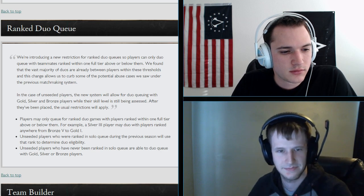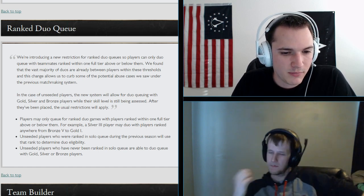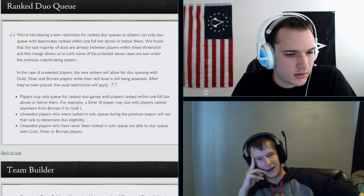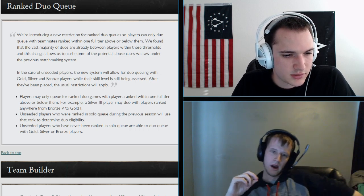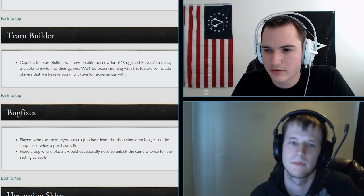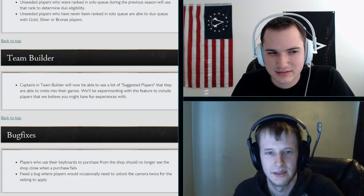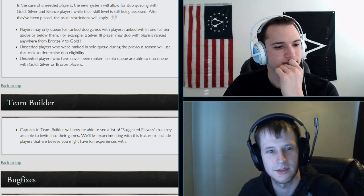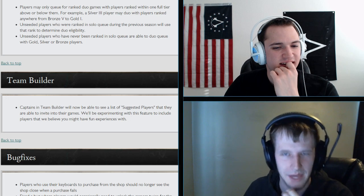Ranked duo queue: players may only queue with players ranked within one full tier above or below them. For example, a Silver 3 player may duo with players ranked anywhere from Bronze 5 to Gold 1. Unseated players who were ranked in previous seasons have their prior rank determine duo eligibility. This mostly affects people trying to break the system — you don't often see a Diamond duoing with a Bronze legitimately.